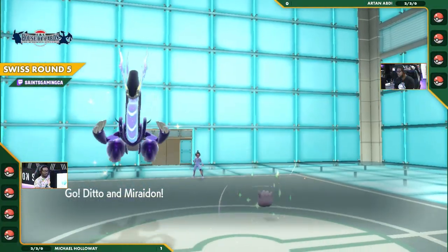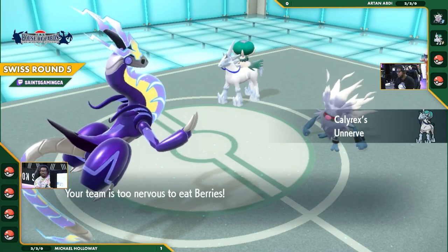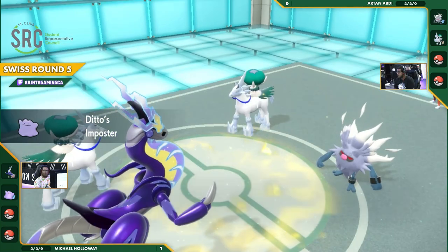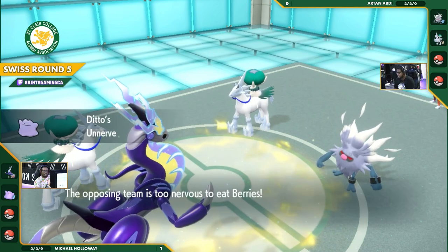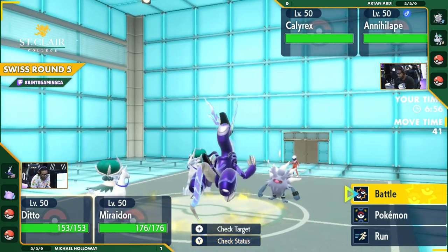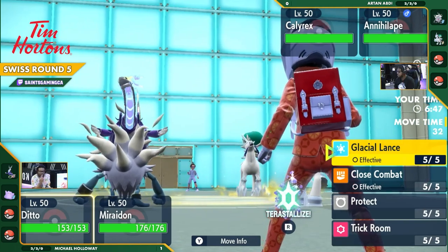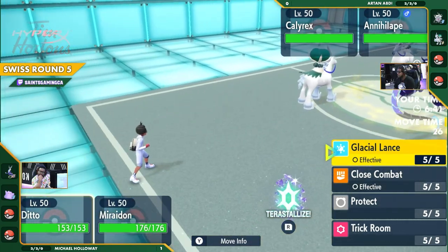We're seeing the Annihilape come out now. Oh, leading with the Ditto is going to be crazy — and it's parallel to the Calyrex. That's a huge callout. Fortunately, at the very least for Artan, the Calyrex is going to resist that Glacial Lance. Two Restricteds on one side of the field to start is an absolutely insane beginning. But even if he got the Annihilape copy, that still wouldn't have been bad — the Annihilape is pretty flexible, running Coaching so you can use that to benefit your Pokémon. Worst case, you get another support mon. You could still use that with your Restricted Legend and enhance it even further.